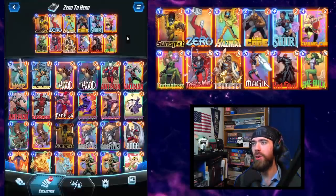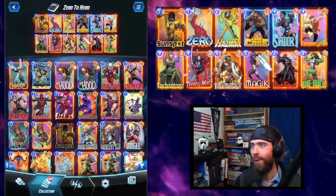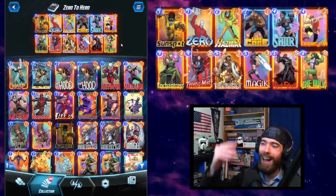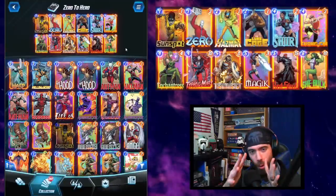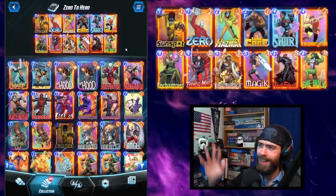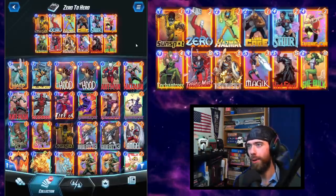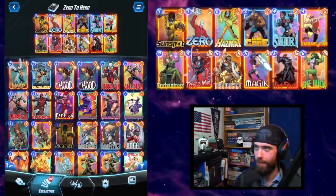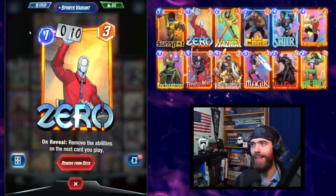Shuri is here to abuse the high stat lines of the zero-to-hero archetype. We are running Shuri, Luke Cage, and She-Hulk, really trying to leverage the higher series collection this account has found. If you don't have these cards, don't worry — we're going to talk side deck at the end of the video. Common substitutions will be covered, because the heart of the list is really the Taskmaster, the Red Skull, and the Zero.